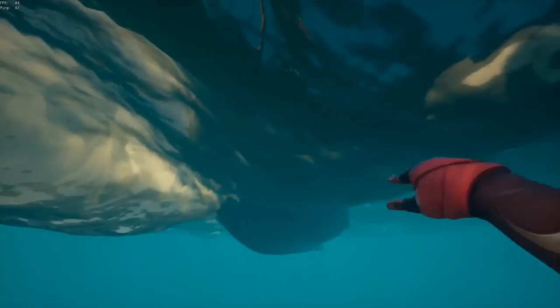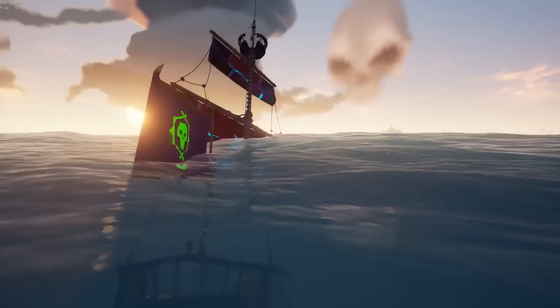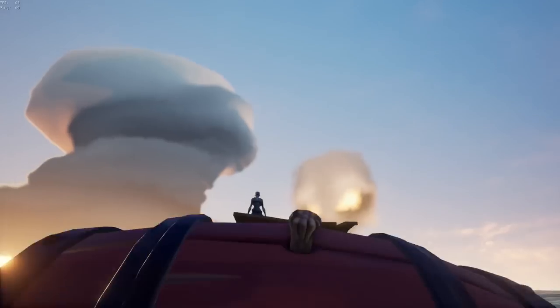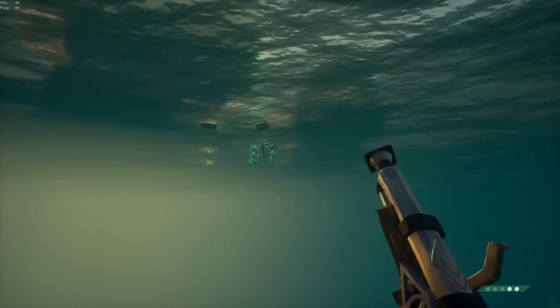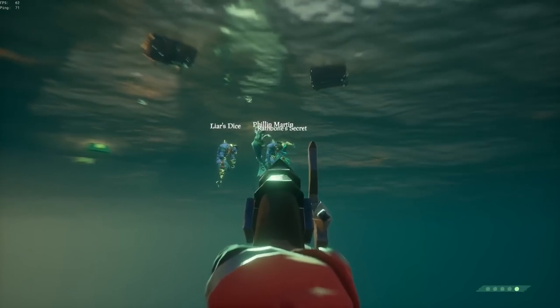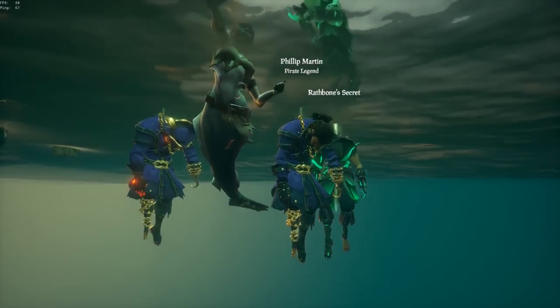My sloop actually sank, but I was able to grab the ladder of a passing Brig. They had on the Order of Souls Emissary sails and some Pirate Legend cosmetics, and they were on an Athena quest. So I wanted to be very cautious with this crew. However, once they got to their destination, they not only anchored their ship but left it unguarded, allowing me to sink it. I'm expecting them to have a back spawn, so I just brought a keg over to surprise them. After the third one spawns in, I finish them off — and we've got the full lineup: two in their full Pirate Legend outfits and the Athena Ghost costume.